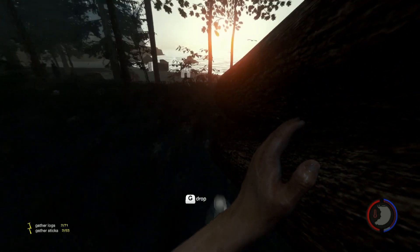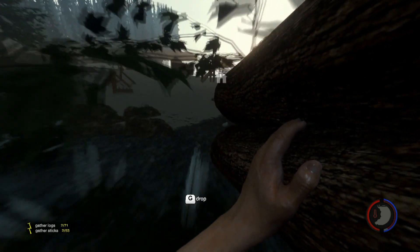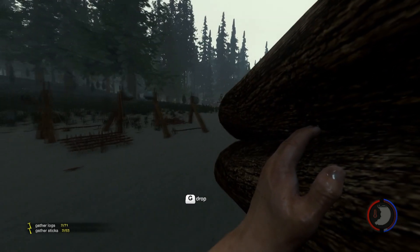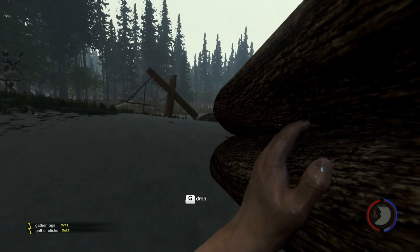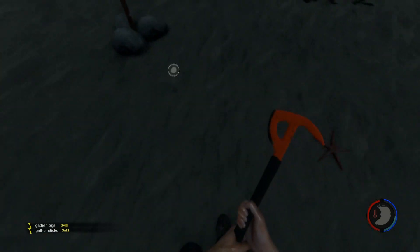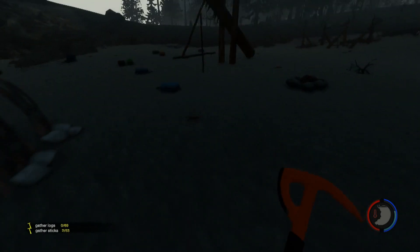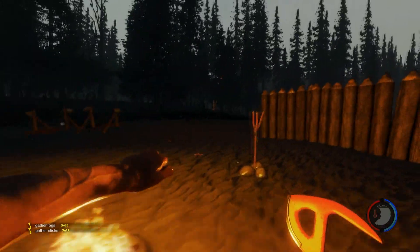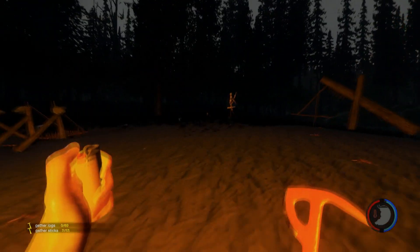Now we have enough for our next log wall. We should probably go searching for some twigs. We'll make some standing fires so we can continue working in the night time. Oh, there they are — I knew it wouldn't be long. It never is. Can I eat these guys yet? Nope. I'm going to light up the fires now. We'll light up the effigy.